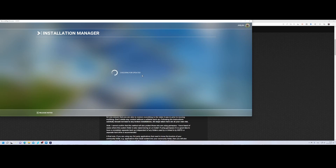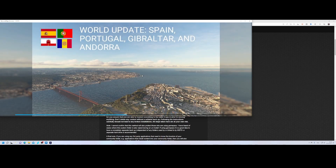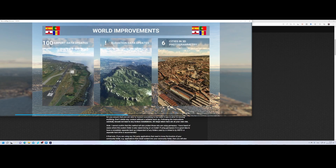Then it's going to check if there are any updates. In most cases it won't find any update, which is good. It will then start to load — it needs to update some of the catalog files, which contain descriptions of where and which updates and content you've installed. Then you can continue the installation.